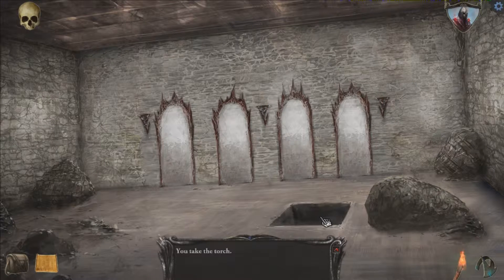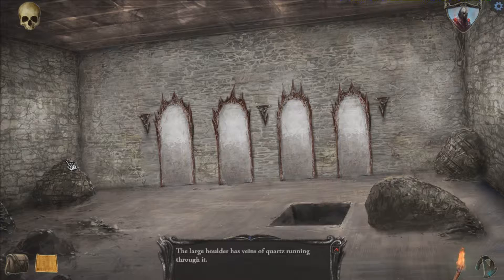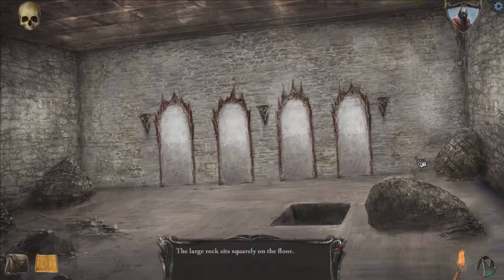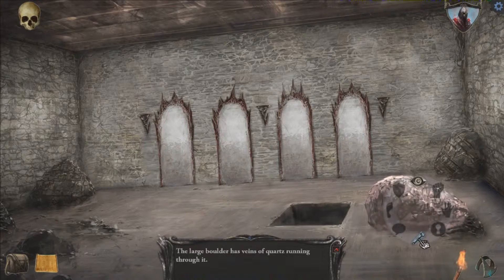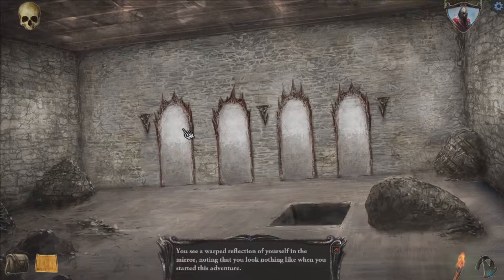I have two items. Oh wait, I can use this. This large boulder has veins of quartz running through it. Finding a handhold, you attempt to lift a rock. You feel something move, but unfortunately it's in your back. There was also this — large rock sits squarely on the floor. Large boulder has veins of quartz running through it, so I can't use this. You attempt to move the rock, but are unable to get proper leverage.